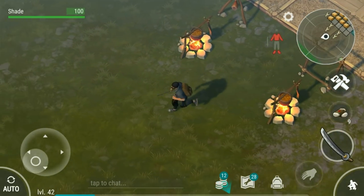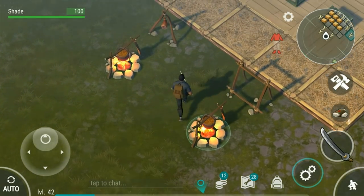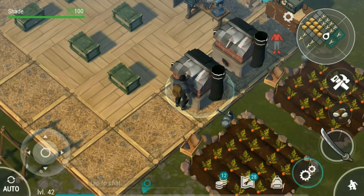Make charcoal and use that to smelt instead of using wood as a fuel. 10 pine planks will make 20 charcoal. You then use 6 of that 20 charcoal and put it back in with 10 planks to make yourself another 20 charcoal. Try to build up a stash of charcoal to keep your furnaces running.